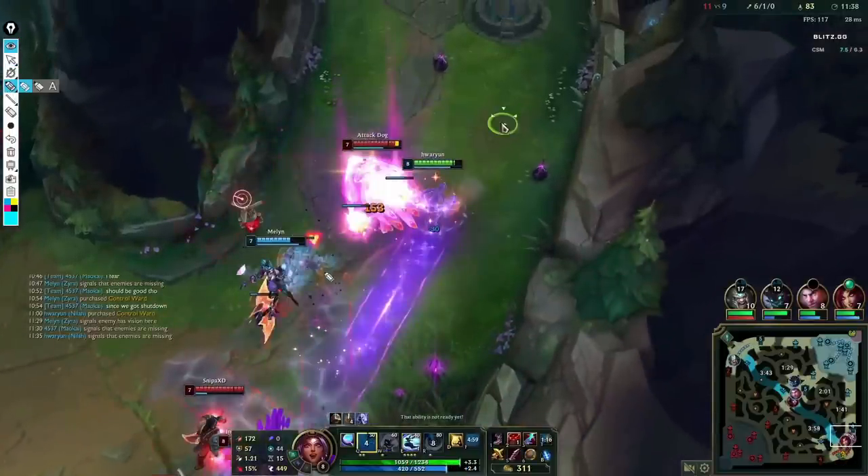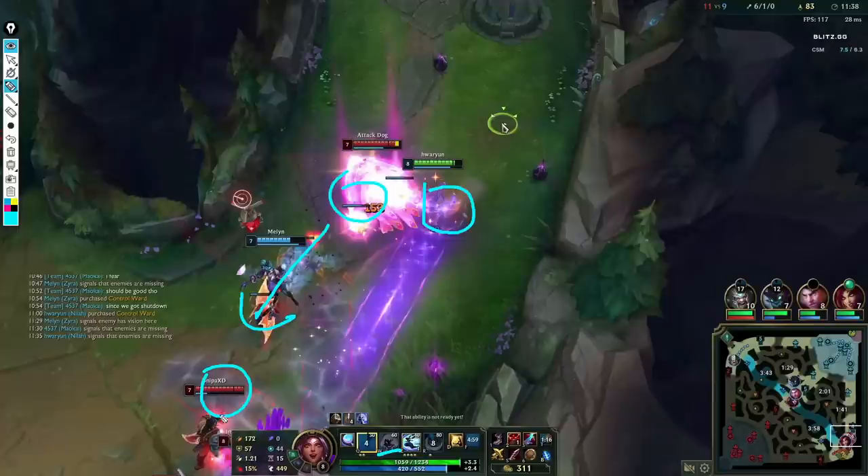Right here we see that I end up flashing the Rakan knockup and pretty much wasting my W, because I'm not being focused — no one is hitting me, I just used W for no reason, which is pretty bad. But I think what's important after is my reaction to how the enemy clumps onto my Zyra. Watch for the Zyra ult, pay attention to my cooldowns, how I make use of my Barrier and my ult — especially during the time where my ult is still down — and watch how I kite the enemy while waiting for my ultimate cooldown.